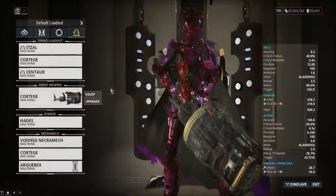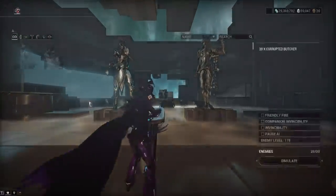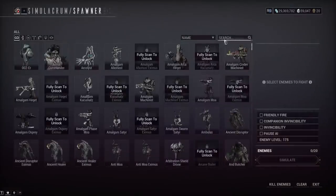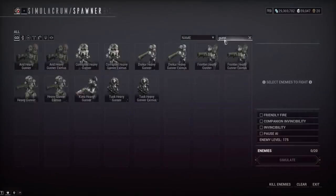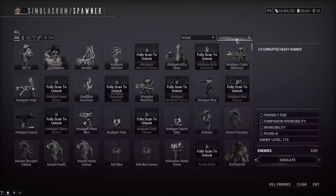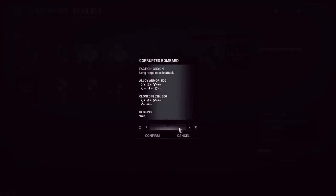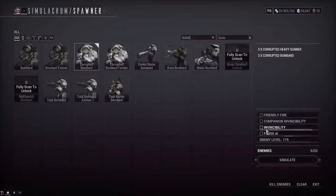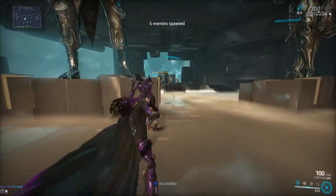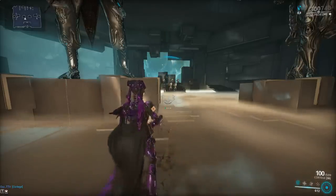Let's show the build in action against actually armored enemies using viral and heat. You could run corrosive or radiation if you want — or you could just level it for mastery and never use it again, which is honestly what I'd recommend. I'll put on invincibility and I have Arcane Avenger on, so crit chance might be a bit higher than intended.